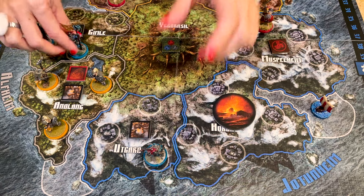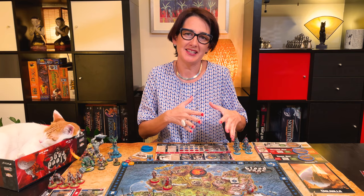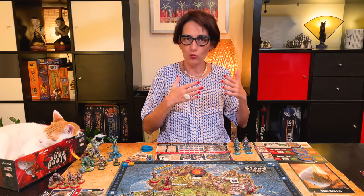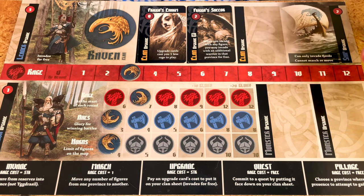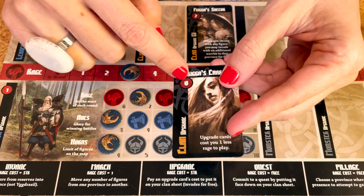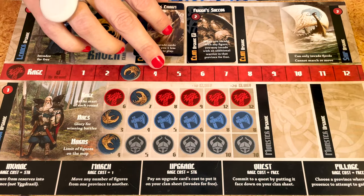Remember that you can never move your ships — they always stay in the fjord where they first invaded. A really important aspect of Blood Rage is how you use your cards to upgrade your warriors, your leaders, and bolster these forces with monsters. In Blood Rage, you can upgrade everything in your clan sheet: your leader, your clan, your ship, your warriors, and you can add monsters in play as well. To upgrade, you play the corresponding black card and pay the strength in rage. In this case it's zero, so you don't go down in rage — you can just simply play it.